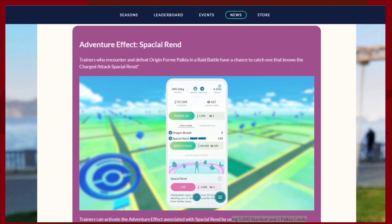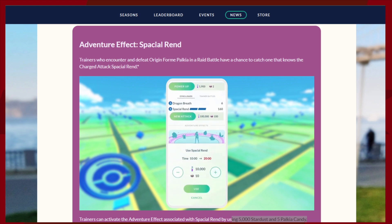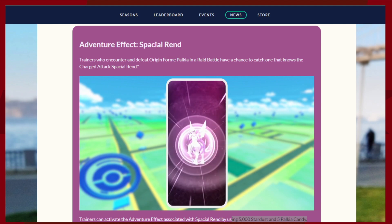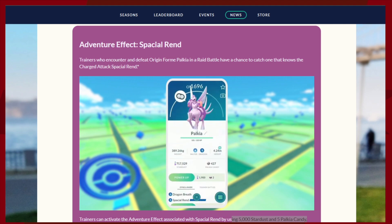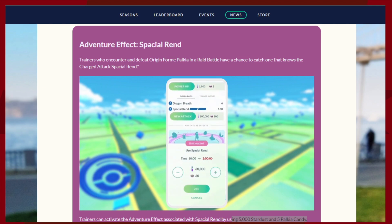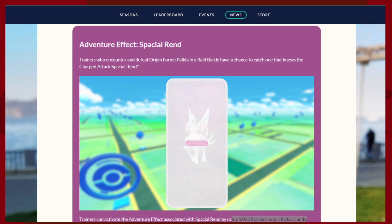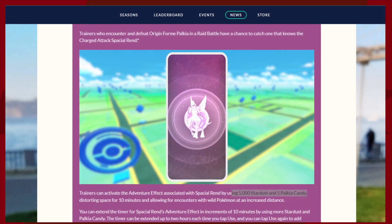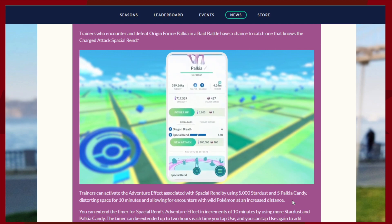Welcome back to the channel. Today we're talking about the adventure effect of Spatial Rend — the move that Origin Form Palkia gets from the Sinotaur. Unfortunately, if you didn't choose the Pearl medal, I don't believe you can get this, which is unfortunate, but you can trade it with other people.